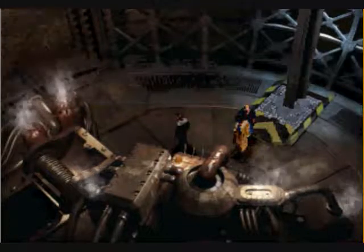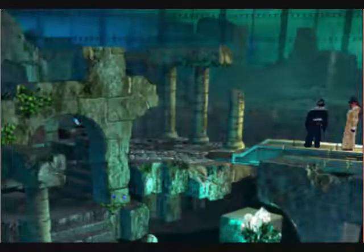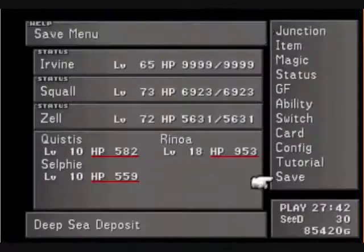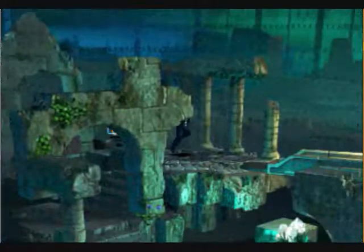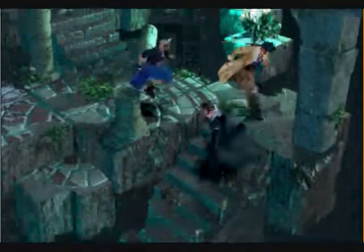Let's check out this machine down here. Now, if you didn't have enough steam pressure to go beyond this point, Zell would ask if he could operate the machine himself. However, if you do that, then this area will be filled with enemies and they're quite difficult — they're all at level 100 and Encounter None would not work against them. So we need at least 10 steam pressure for when we reach the bottom of the ocean deposit.